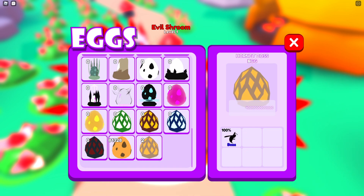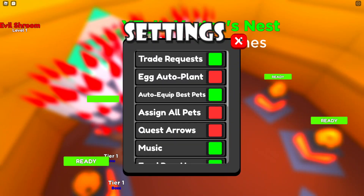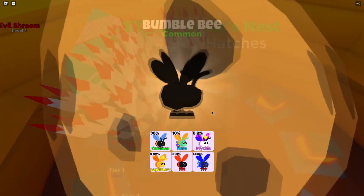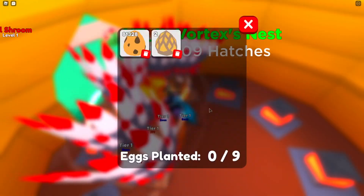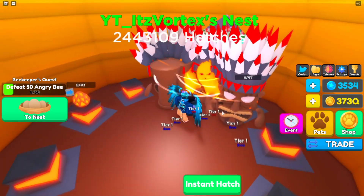This video is about the hornet boss eggs. We're gonna turn off the egg auto-plant, hatch these pets, and then plant down both of the hornet boss eggs. It takes 4 trillion food to open them, so we easily have enough.